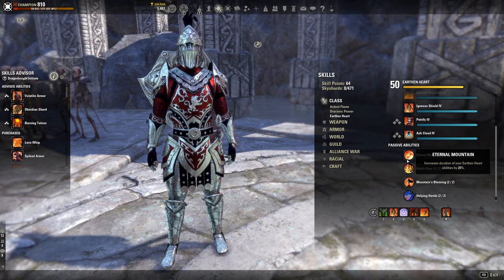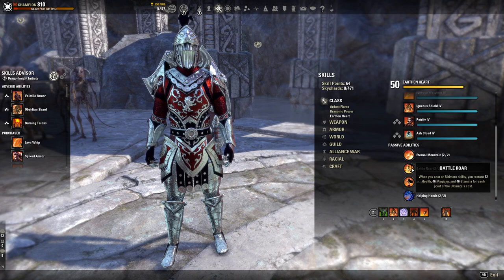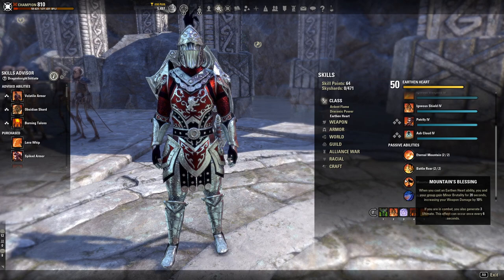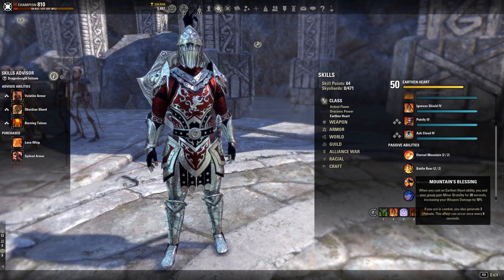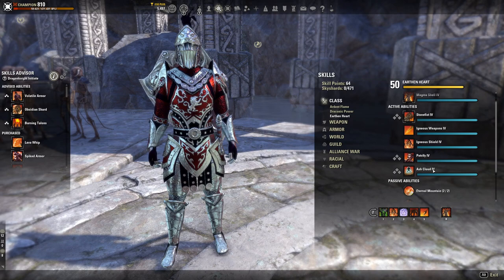In Earthen Heart passives: Eternal Mountain increases the duration of Earthen Heart abilities by 20%, which is great for Igneous Shield and Magma Shell. Battle Roar restores 52 health, 46 magicka, and 46 stamina per point of ultimate cost when you cast an ultimate. Mountain's Blessing grants minor brutality and generates 3 ultimate when you cast an Earthen Heart ability in combat, once every 6 seconds. Helping Hands restores 990 stamina when you cast a non-stamina Earthen Heart ability.